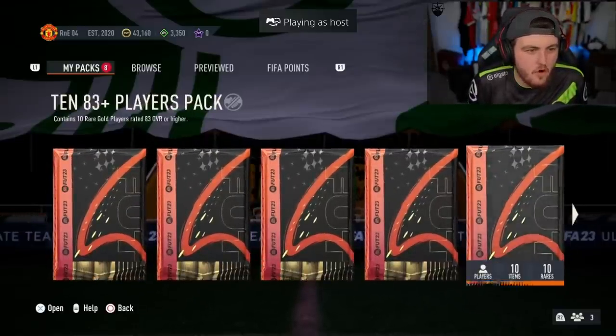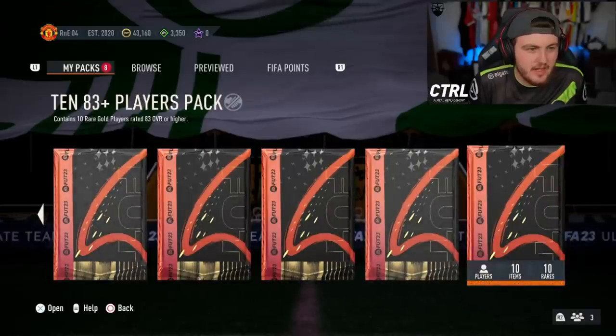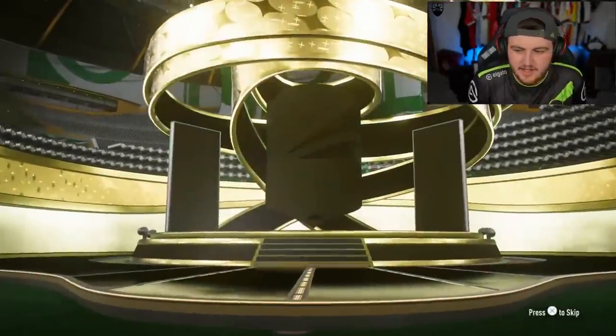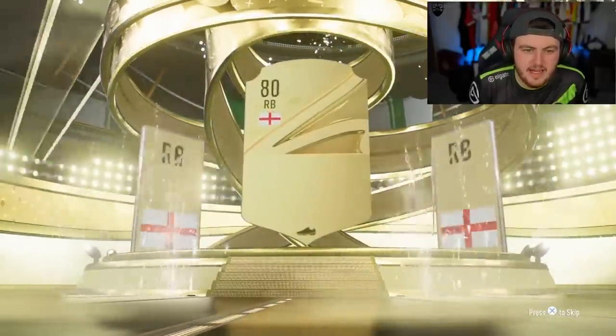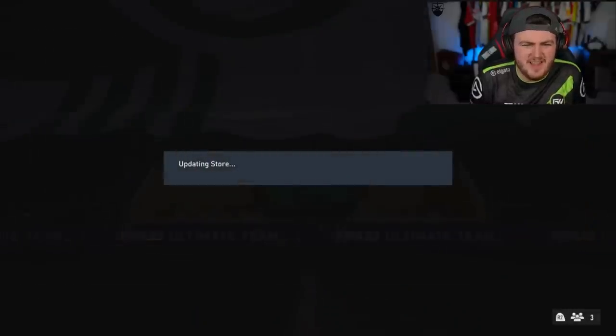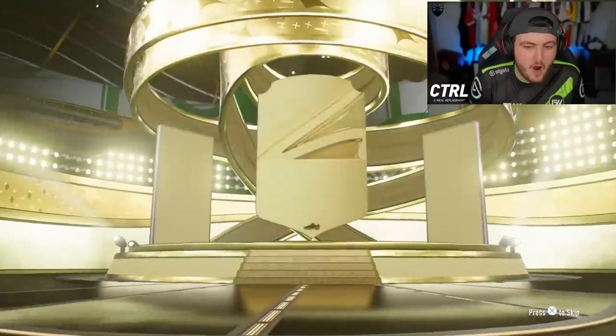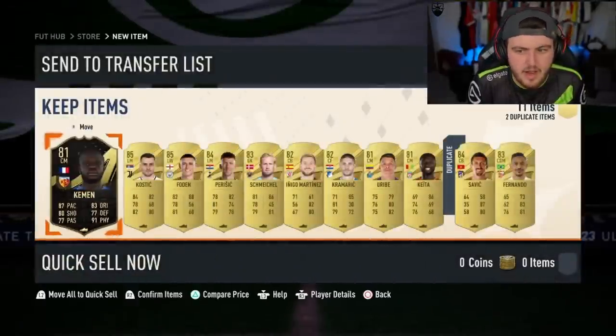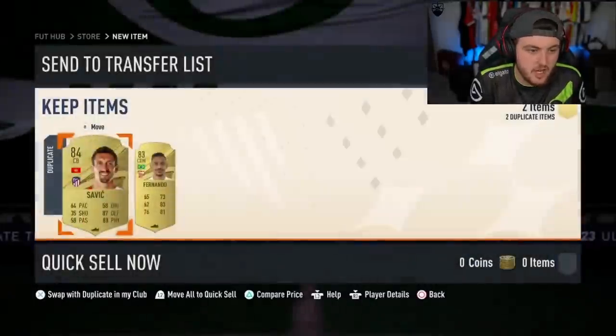81 times 11, 84 times 5, and 10 times 83 plus packs — some big packs to open. First up, 81 times 11 gives us English right back Trent Alexander-Arnold. Apparently Team of the Year icons pop up behind in these packs — I'm not 100% on that, I haven't seen one packed yet. If any of you know whether they're packable in the 83 times 10 or 81 times 11, please let me know in the comments.